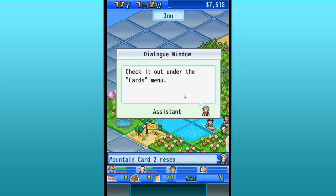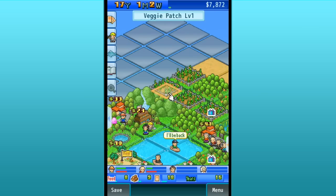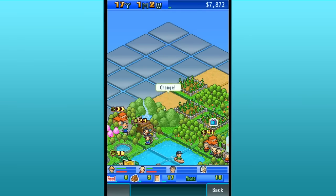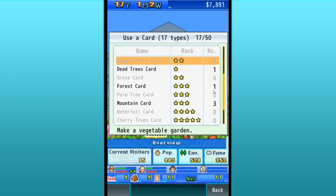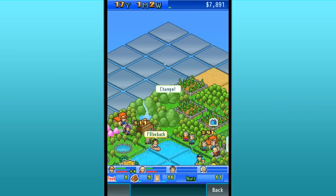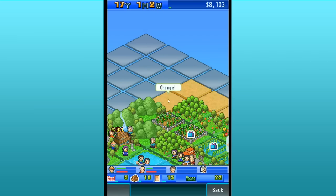Mountain card 2 research is complete — check it out under the cards menu. We're going to have to make a mountain chain up here. We're actually going to remove this poor little veggie patch. When you remove some of the cards, it often lets you have the opportunity to try something totally new. It means it lets you research two mountain cards — I get it now! This is a perfect opportunity to put down a mountain card right here to make like a little mountain chain. Then we'll remove this veggie. It's so hard to have to use the removal cards, but you've gotta make progress sometimes.